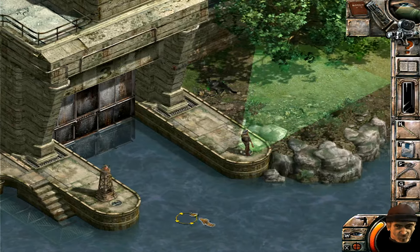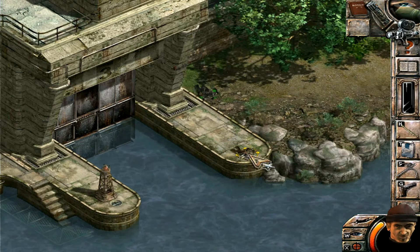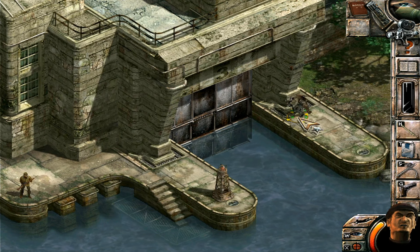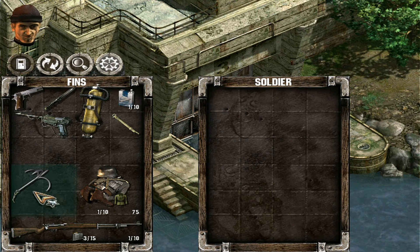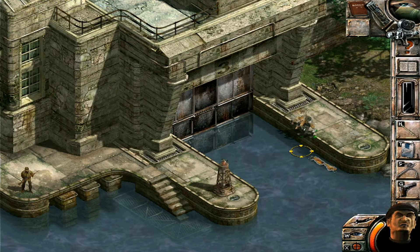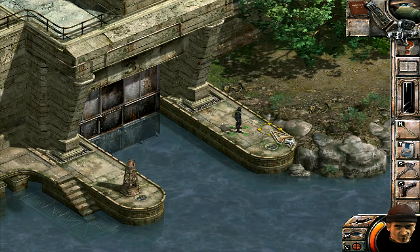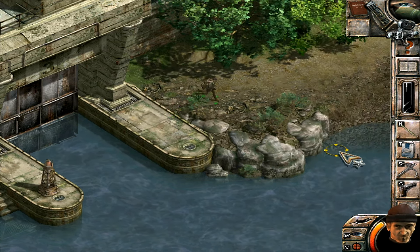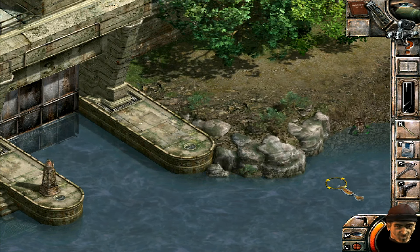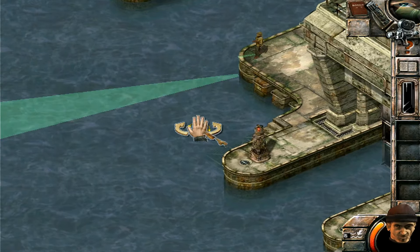The diver is in a way more useful than the green beret with his knife because the diver can actually throw his knife, whereas the green beret can't. So if I chuck a knife at that guy, you can basically hit someone with a knife from a distance, whereas the beret has to actually sneak up. This Aussie guy — I'm starting to think he's actually a bit more useful. I never used to use him that much in this game, although with this level you kind of have to start with him.